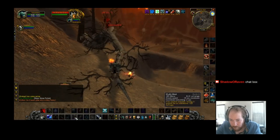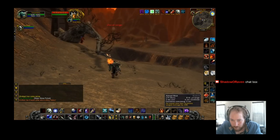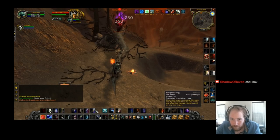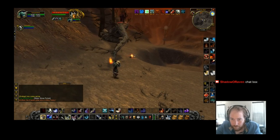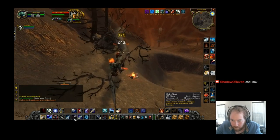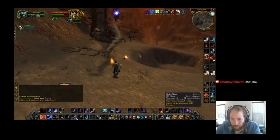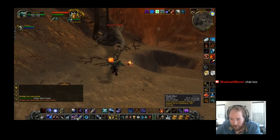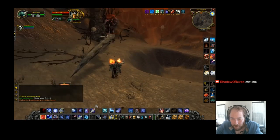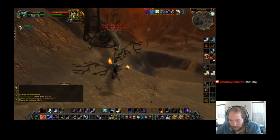Basically you're gonna kite him back and forth up and down this tree. I keep a Scorpid Sting on him as a precautionary, because if he does accidentally get a hit off he's gonna knock you for like 3k. So it's best to just keep that Scorpid Sting on him as often as you can. This is the normal pull spot at the bottom of Burning Steppes. Make sure you get high enough up on the tree — you'll see I go up because he can swing from the bottom and still hit you, as you can see from my skeleton on the dead tree.